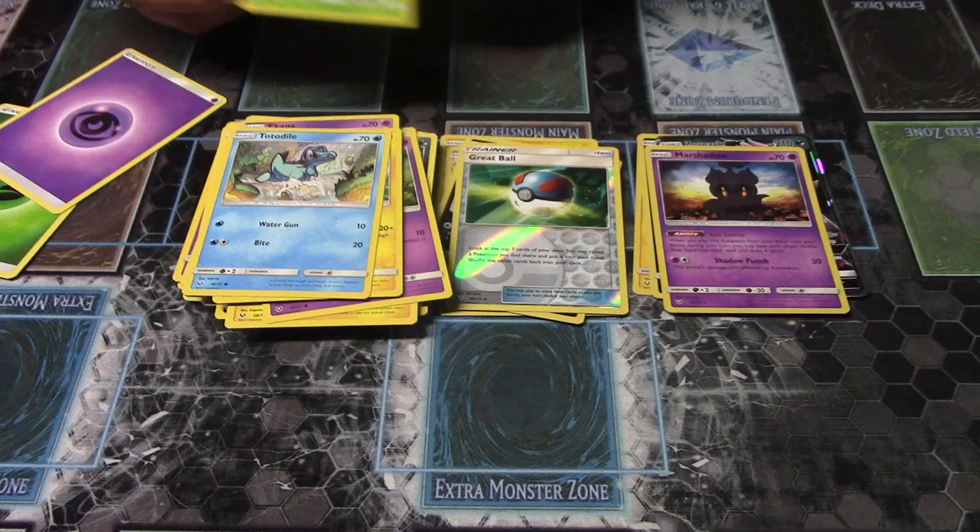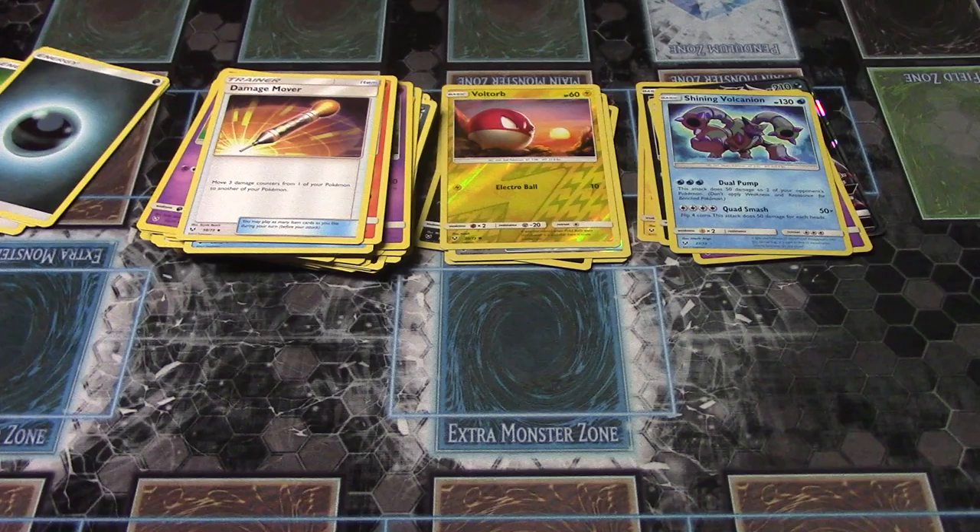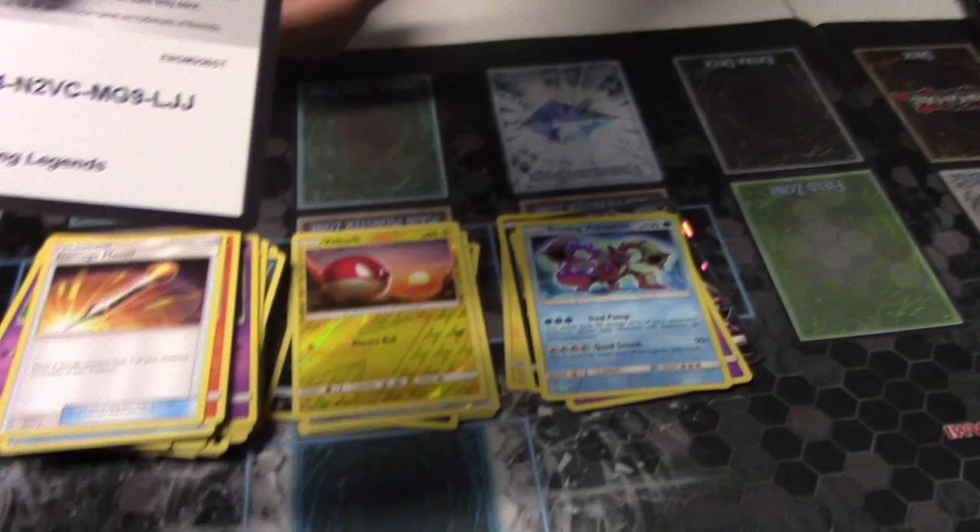Ekans, Pikachu, Totodile, Bulbasaur, Golap, Voltator. Shiny Volcanion — pretty good, pretty good! Ralligator, Ocorona, Damage Mover. So far it's a pretty decent elite trainer.